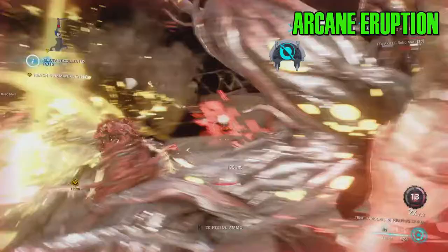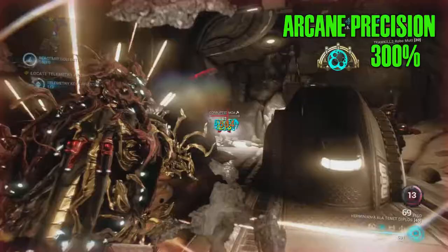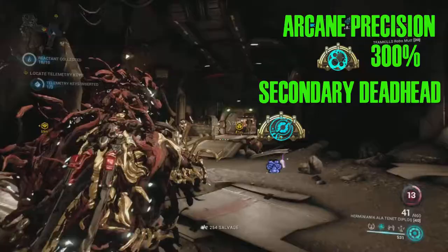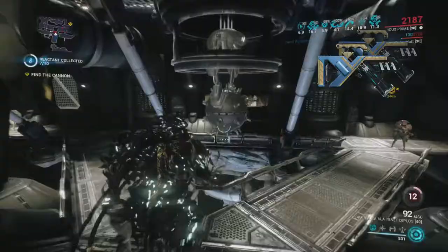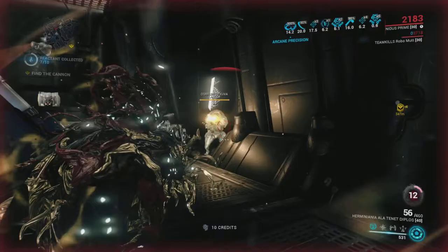Arcane Eruption is for more crowd control — every time you pick up some energy it knocks everybody down. Arcane Precision gives you an extra 300 damage for your secondary weapon when you get a headshot. I make sure my secondary weapon has Arcane Secondary Deadhead on it — when I get a headshot kill, my damage stacks an extra 60 percent, and this can stack six times on top of the 300 percent. With the Tenet Diplos, they have an automatic face-lock — it locks onto eight faces, shoots four bullets per face, so all those effects are working pretty much all the time.